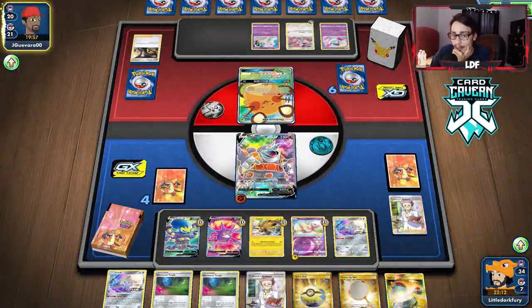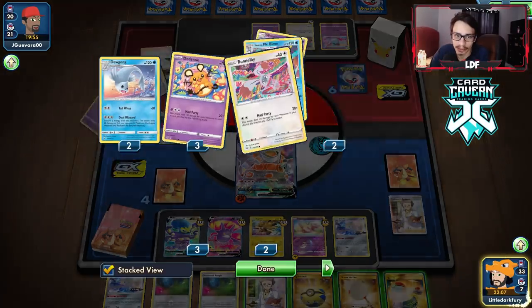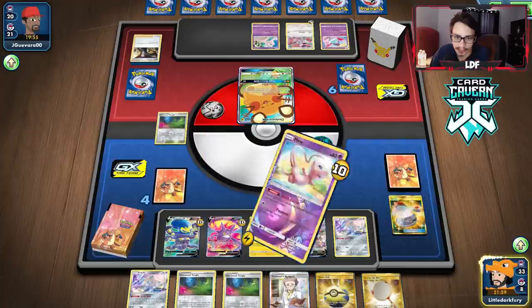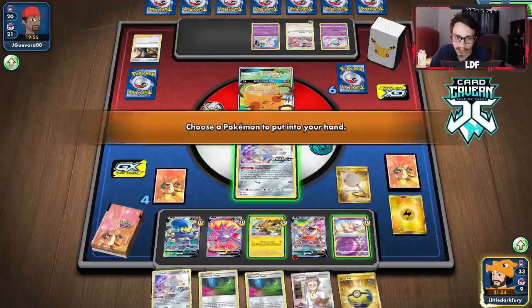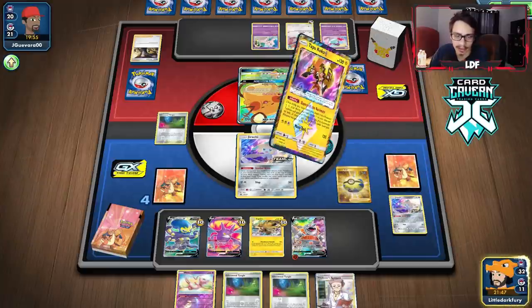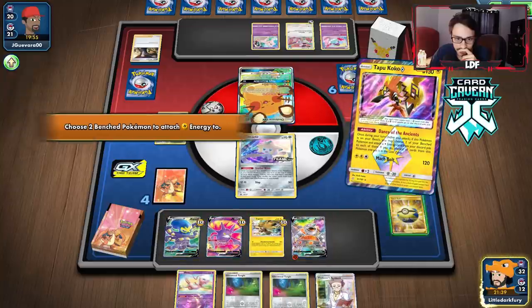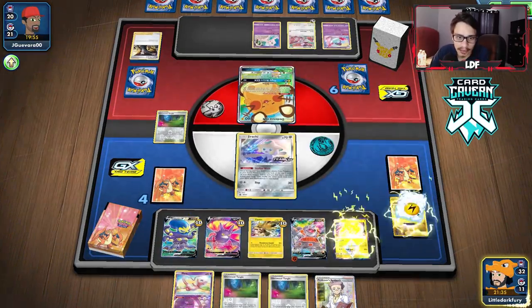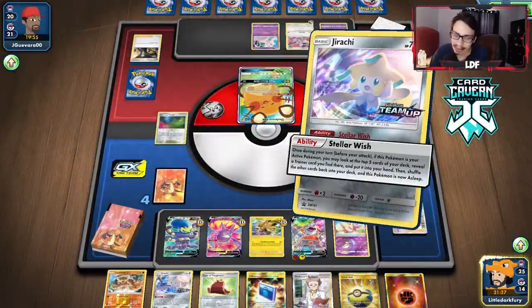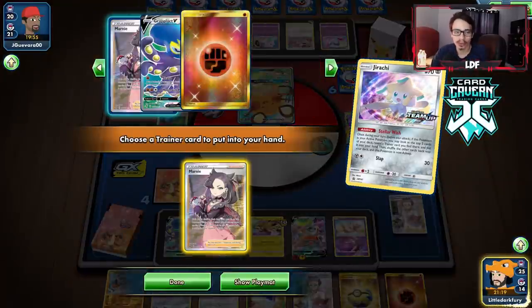They're going to boss Rhyperior, so we can't do that play. There are all our Glimwoods — we don't really need them right now, so it's not a big deal. We'll go Coco; I would like to do two energy but not just one. We have a lead right now in this match. Yeah, we can knock up this Dedenne this turn — this will be really good. We research. I'm going to save the Stellar Wish in case we need to find a switching card for Jirachi. We didn't get one though. We are not knocking up the Dedenne this turn, unfortunately.